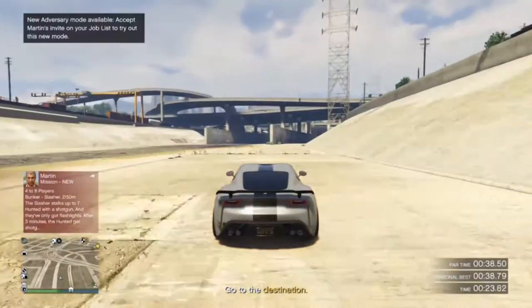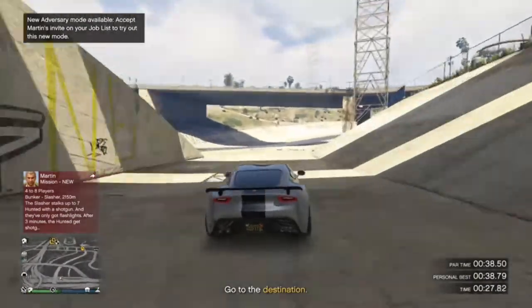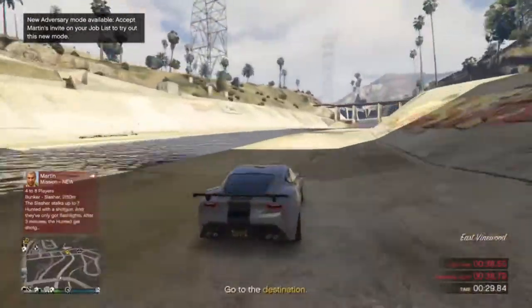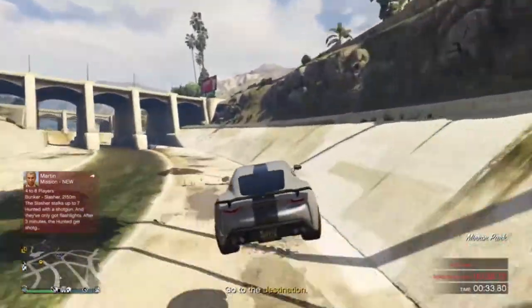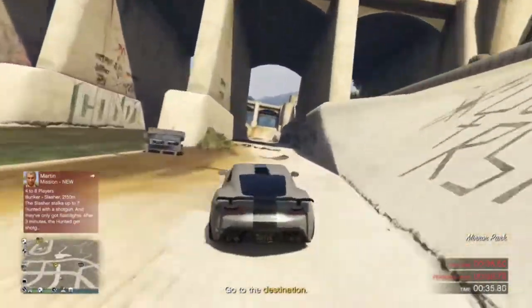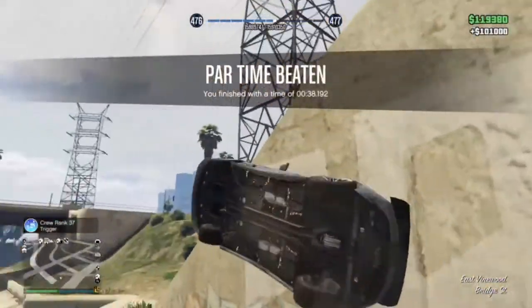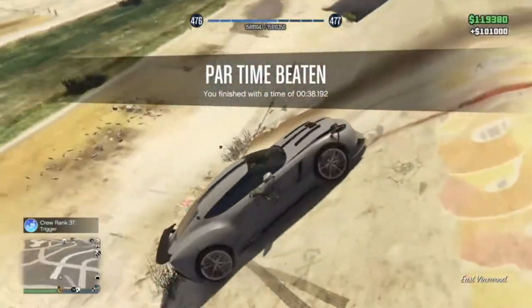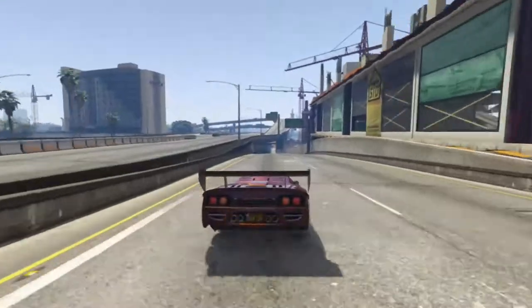The time trial is Storm Drain, which is slightly harder than you might think. It's not just going in a straight line, but it's quick — 38 seconds. You're going to want a little bit of control at the end because it's all straight-line full throttle, apart from the very end where there's a little bit of a jump.